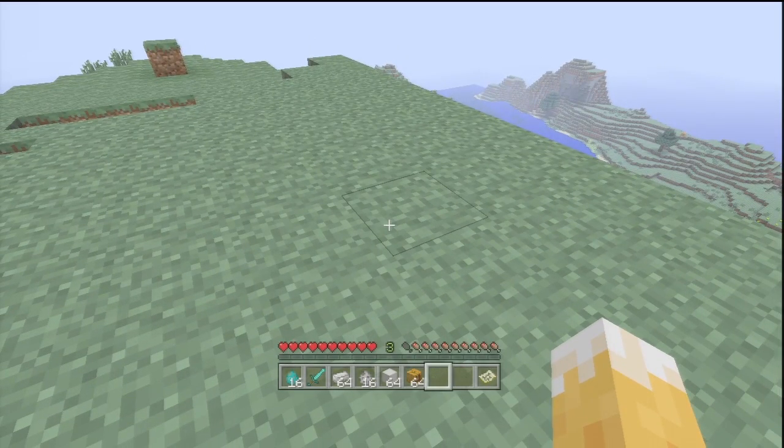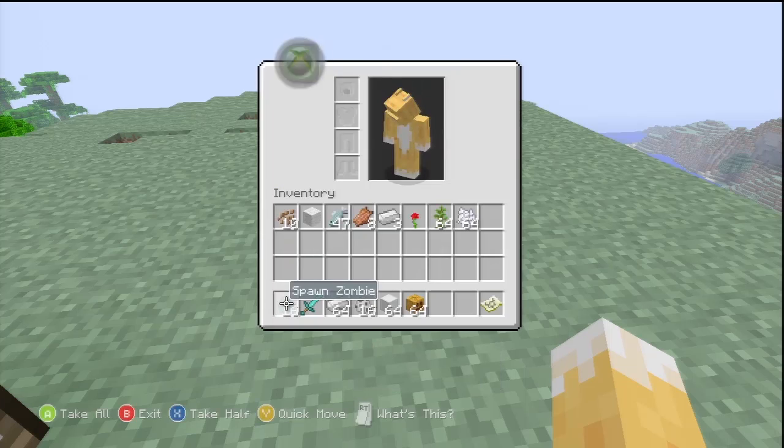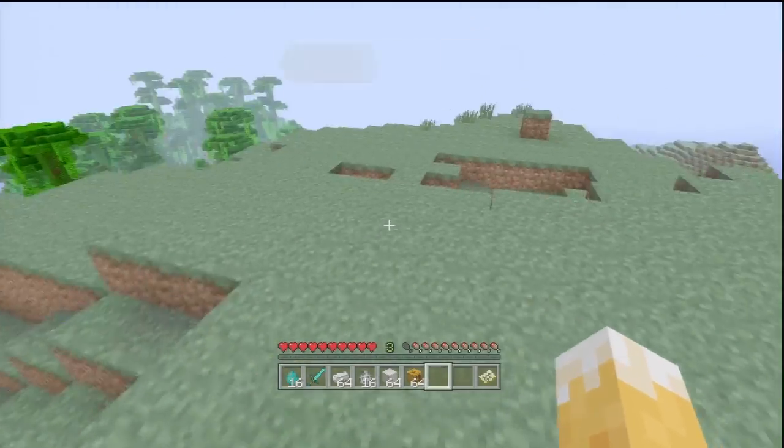The Iron Golem is crafted from two simple materials: firstly the Iron Ingot and secondly the Pumpkin. It's 36 Iron Ingots to one Pumpkin, so it's a big investment because 36 Iron is very hard to come by. In the early game you're obviously going to be using your Iron for other things, so it's something you're going to be using late game.